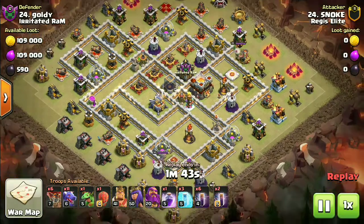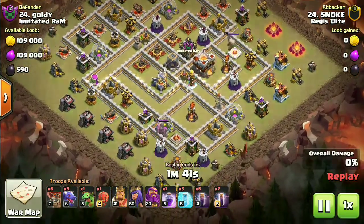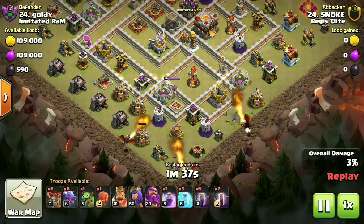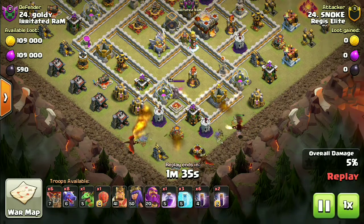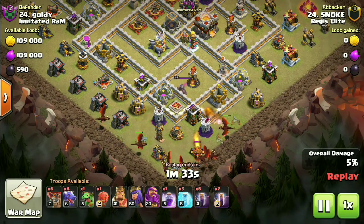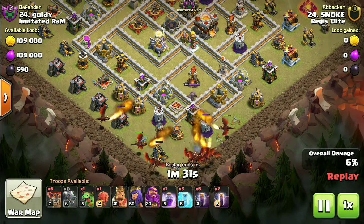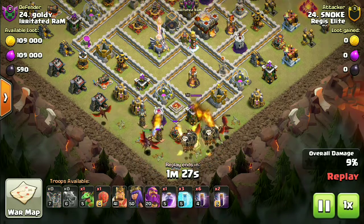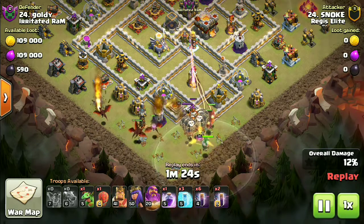Today we have the Town Hall 11 drag bat. This is such a powerful attack strategy from Town Hall 11 and above. It's basically taking down the maximum splash from the base and getting good value with the dragons so the bats can finish things off. This is not a spam attack, so it requires practice and precise timings to triple consistently.